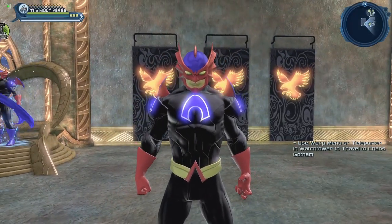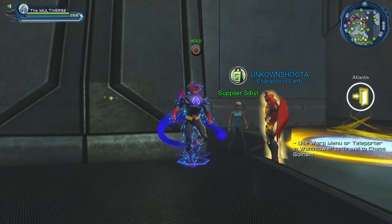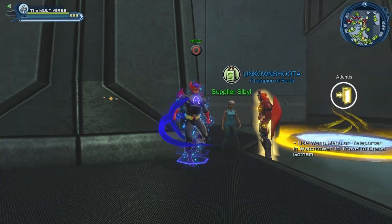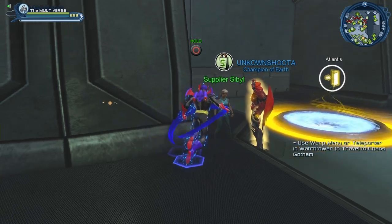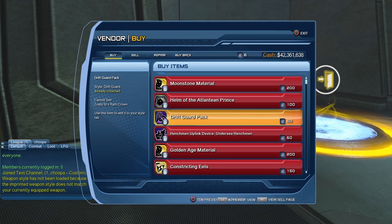I can already hear you ask where you can get those styles. You can purchase both styles from the supplier vendor from the Atlantis DLC — whether it's the one in the Watchtower, the one in Atlantis, or even the vendor in the Hall of Doom. The first one is called the Helm of the Atlantean Prince, with the style name Atlantean Prince, and it costs 100 wrath crowns. The Drift Guard back piece costs 50 wrath crowns, so both together will cost you 150 wrath crowns.